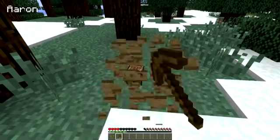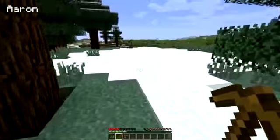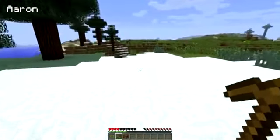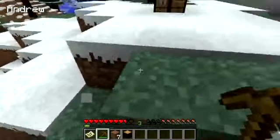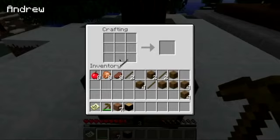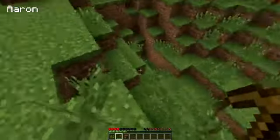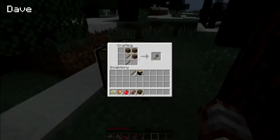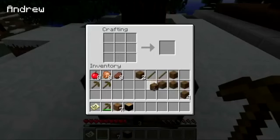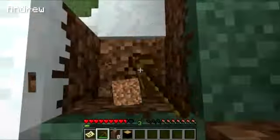I got a wooden hoe. Got it. All my shit's gone now. That sucks. Run, man. I'm gonna make another one. Where was that big-ass hole I was next to? You make an axe. I think I got it. I'd rather use an axe. All my stuff is gone somewhere.